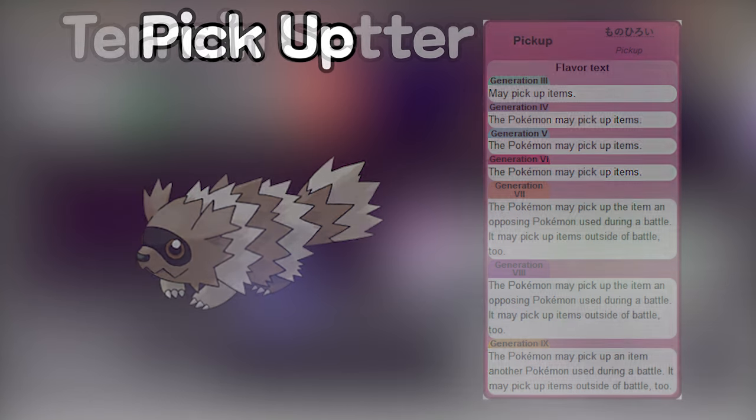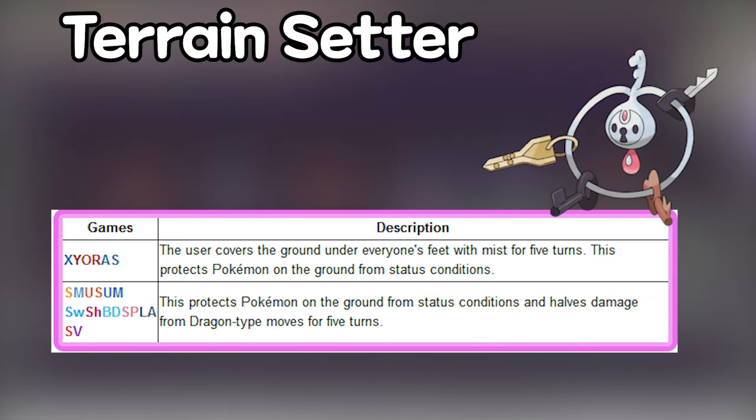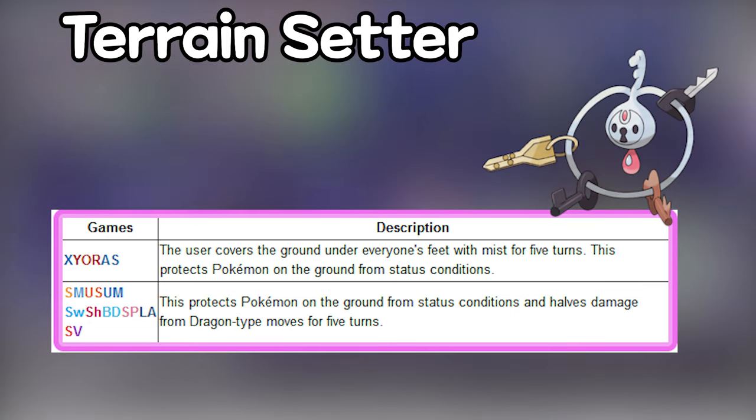After that, you need a terrain setter to use Misty Terrain. Sleep can be annoying after a while, especially if you are using a Metal Burst slash Sturdy strategy, because you always go second — you actually need immunity to sleep. Misty Terrain will protect you from status conditions. I would suggest adding this move to an already existing Pokémon, like the one you're using for Salcure and Soak. If you play a Pokémon with the ability Purifying Salt that protects it from status conditions, you don't really need Misty Terrain.